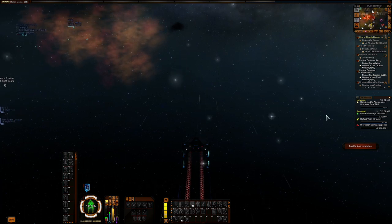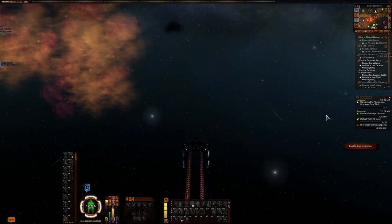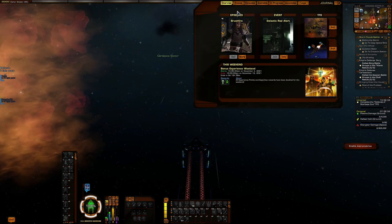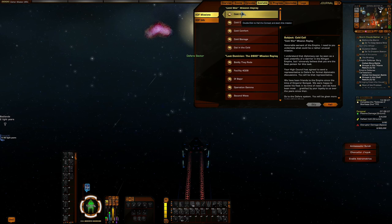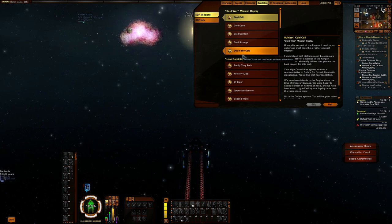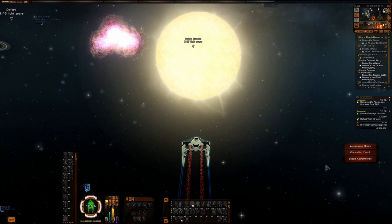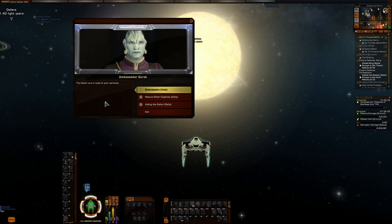To unlock the Deferi dailies, you have to do the Deferi story arc. You open your mission journal, go up to available — it's right here at the top: Cold War. Once you have done all of these, you will unlock what is known as the Deferi dailies. Here you're going to want to click on Ambassador Surah to pull up your dailies. You have the Emancipation dailies, the Rescue Deferi Captives dailies, and the Aiding Deferi dailies.